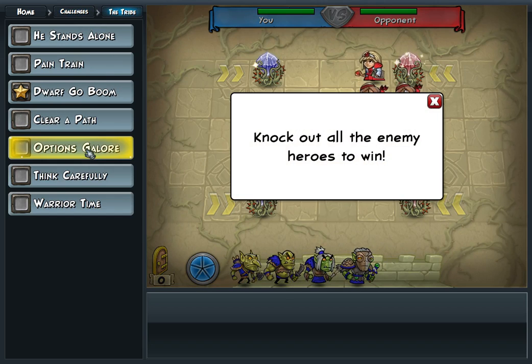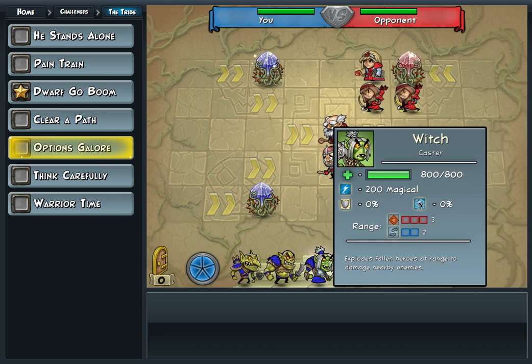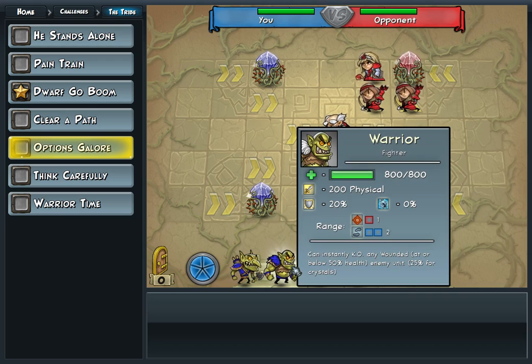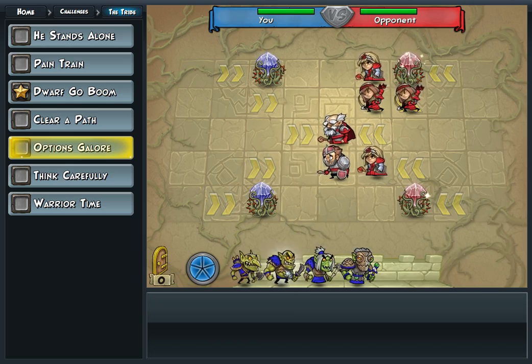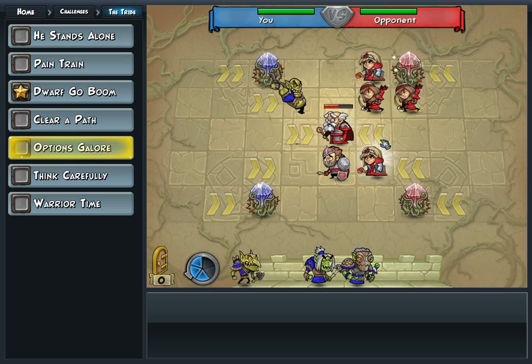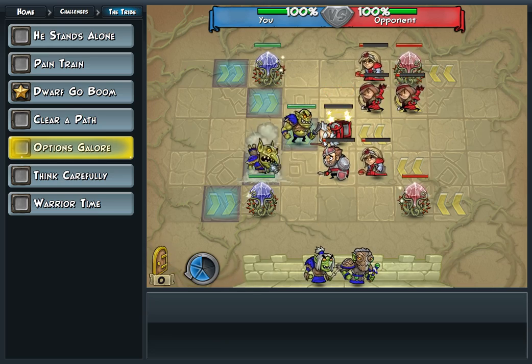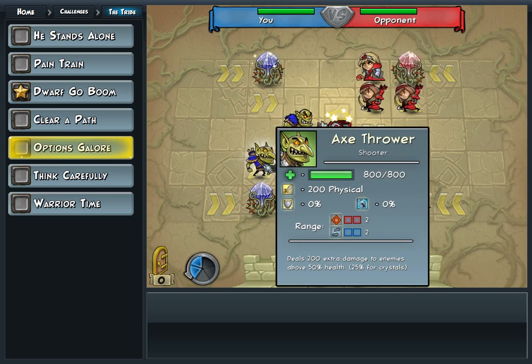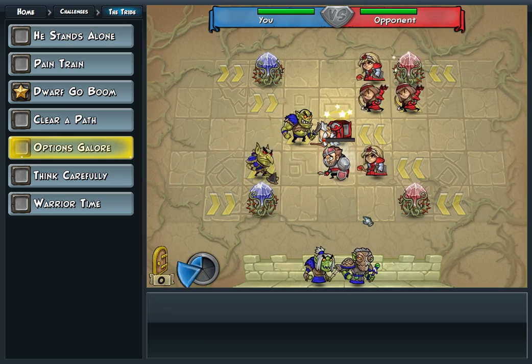I'll show you the Tribe — one of the ones I actually beat. Here you've got to deploy. Healer. Explodes. KO any wounded. Let's do that. Some of the units have interesting abilities. Take the rest of these guys out. You get the idea.